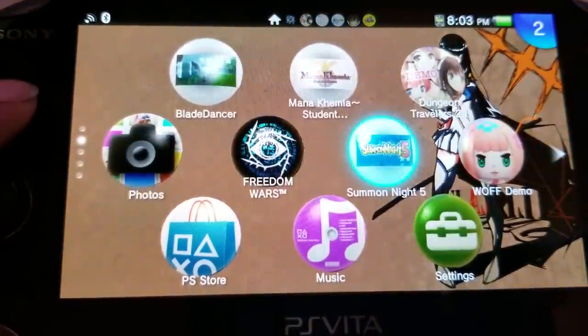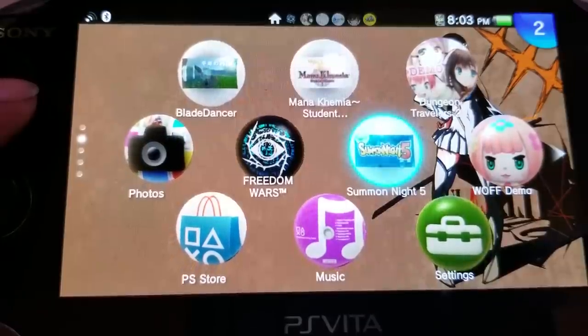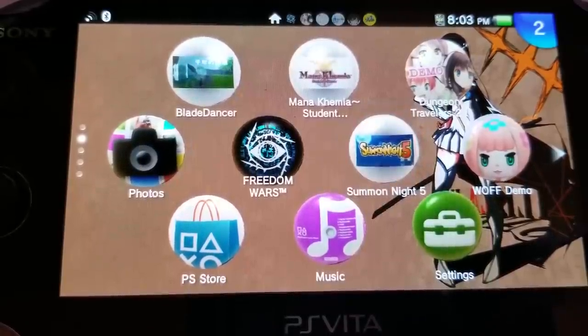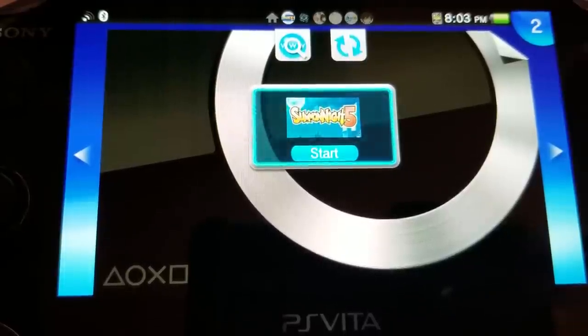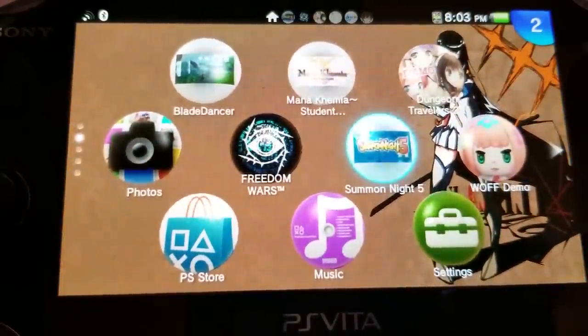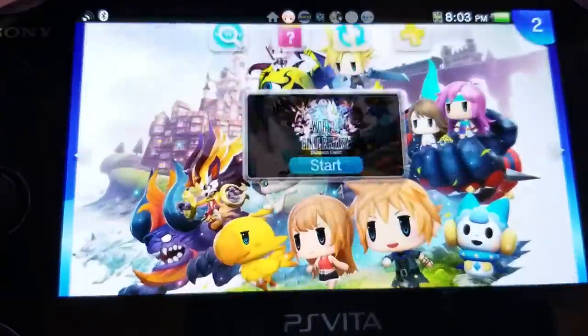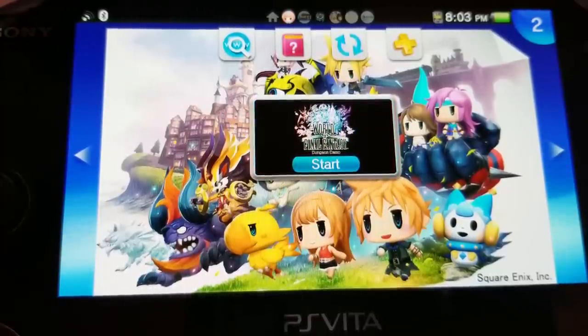We got Summon Night 5. I think I played it on Vita — a really good tactical game. This was released well after the PSP stopped getting games in America, and Gaijin Works just felt like localizing it. This is honestly one game I never thought would make it overseas, but hey, Gaijin Works being cool. World of Final Fantasy demo — this game is a travesty almost on the Vita because everywhere else it looks so much better. But I guess that's what you expect playing a Vita title. Still a really good game.